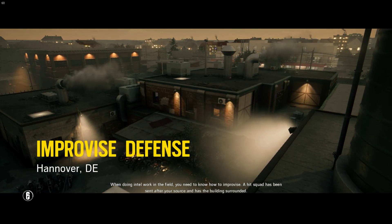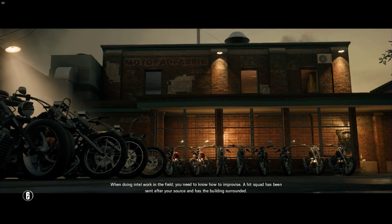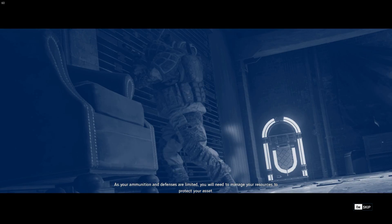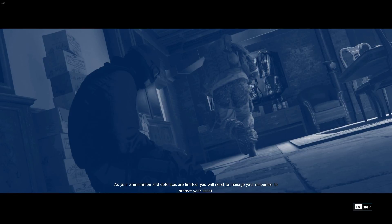Work in the field, you need to know how to improvise. A hit squad has been sent after your source and has the building surrounded. As your ammunition and defenses are limited, you will need to manage your resources to protect your asset.